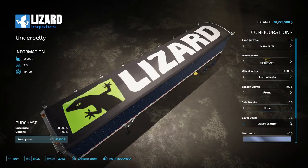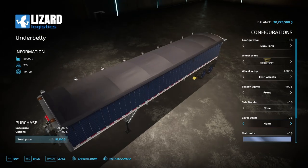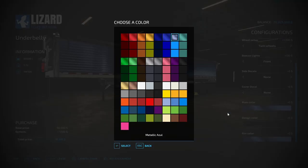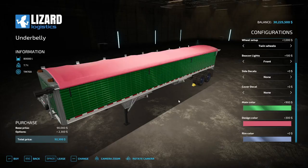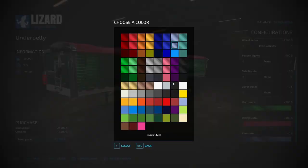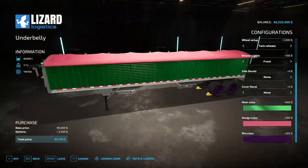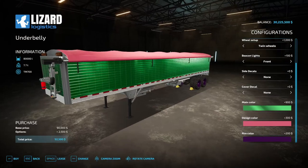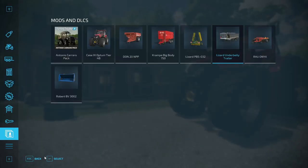Side decals come in large, small, or none at all. Cover decal options include large Lizard, small, or none. All kinds of logo options, and all kinds of paint and rim colors to choose from. There's no license plate option, which is odd for a trailer - maybe in a future update. There's the Lizard Underbelly Trailer by Mantrid.